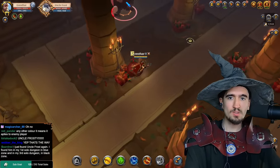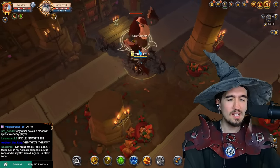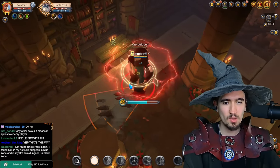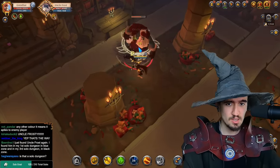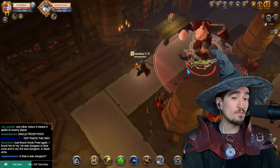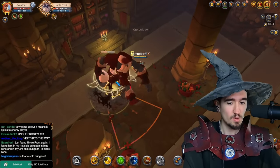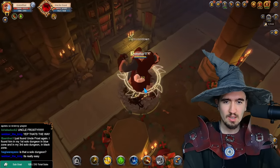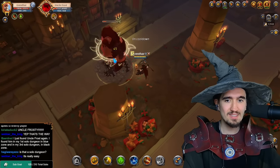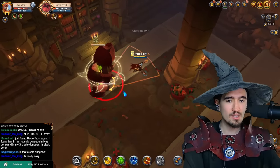Where's Uncle Frost? Oh, it's right there! So that's how you find it — it's very obvious, not hidden at all. This is actually the 10th dungeon, so exactly as I was guessing: roughly a 1-in-10 chance for tier 5 dungeons. From the second you find Uncle Frost, regardless of where you are in the dungeon, you want to start clearing backwards until the entrance or the latest dungeon portal.